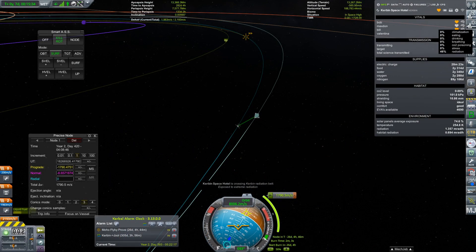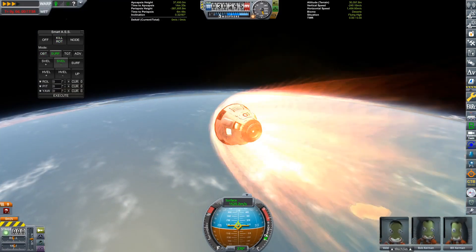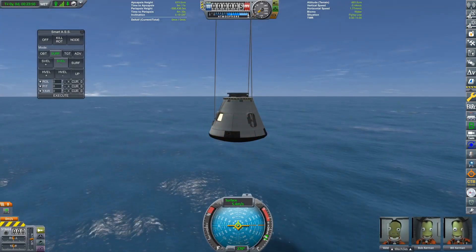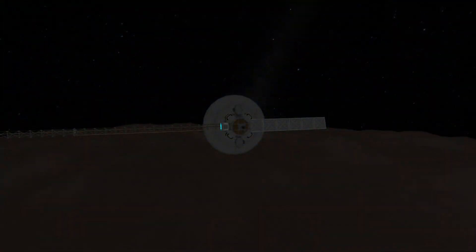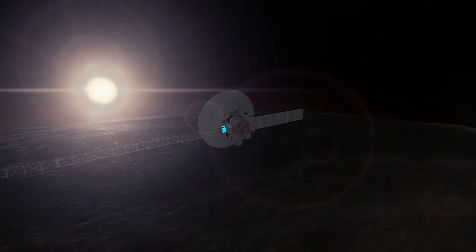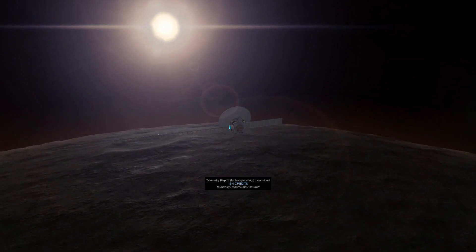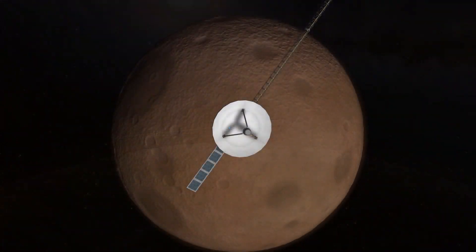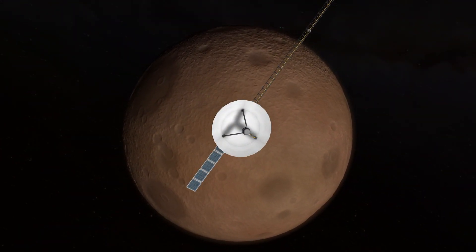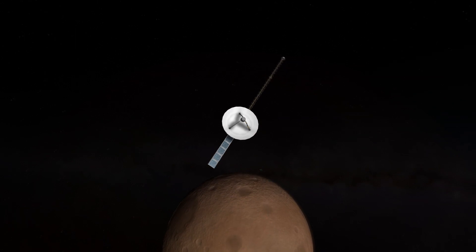Let's time warp ahead a little bit — and oh yeah, that's not really something you want to see. Looks like our Kerbals on Kerbin Space Hotel have had a little too much Vitamin D. Oh well, they've done all the research they can, so let's get them back down to Kerbin. So much for permanent presence in space. Anyway, after a little time warping, our probe has arrived at Moho. That was fast — a little too fast actually, and it looks like a lot of our scientific equipment didn't have enough time to gather any useful data. It's a real shame we won't be able to get back to Moho.